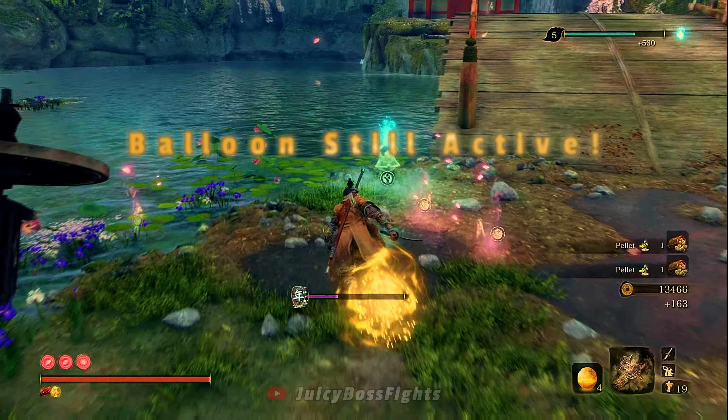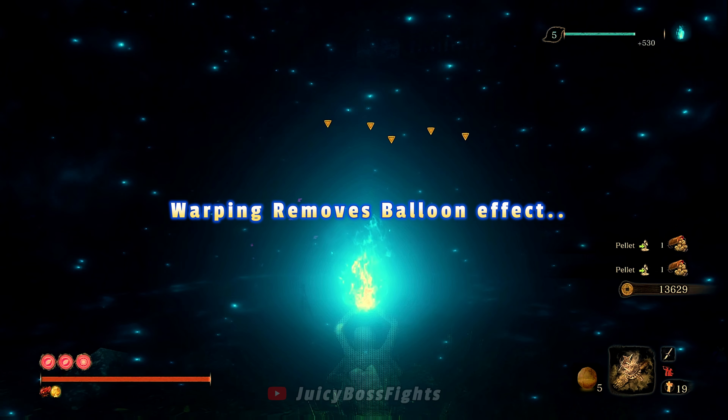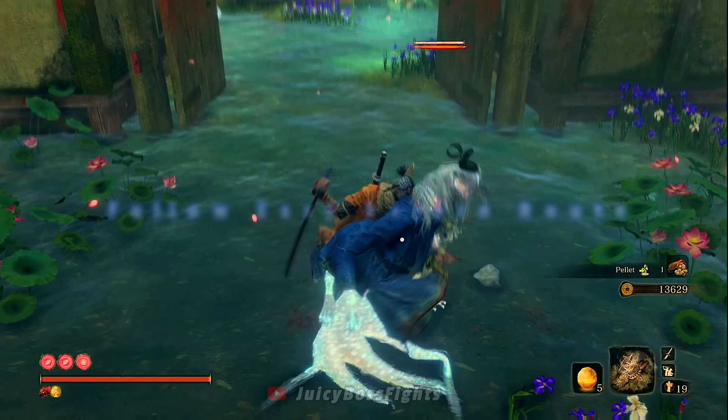Now this is important — the Mibu Wealth Balloon is still active, and if you warp using the idol, it will lose its effect. So to maximise the use of the Mibu Wealth Balloon, you need to follow this slightly different but easier route on the way back.